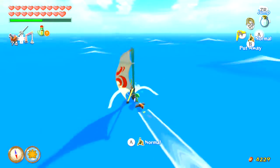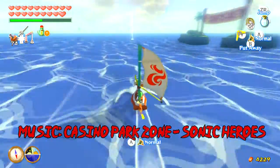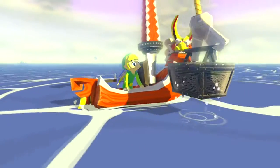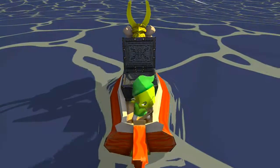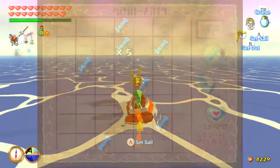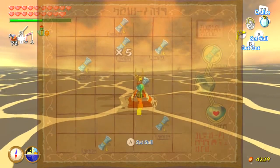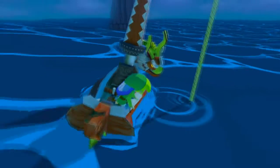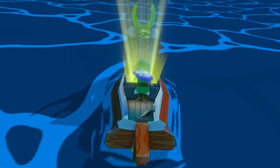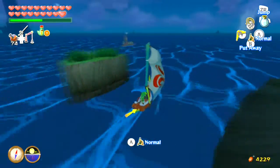We got another heart piece, and Boating Course is nearby Forest Haven, so I'm just going to make my way over to Boating Course. Interestingly, the item from Boating Course is not located inside the boating course itself. We get the Sea Hearts Chart from Boating Course — the Sea Hearts Chart shows you which treasure charts contain heart pieces, which in my opinion is pretty useless because if you want to 100% the game you might as well go for all the treasure charts anyway.